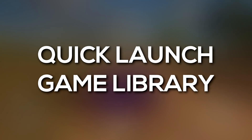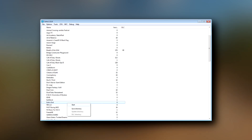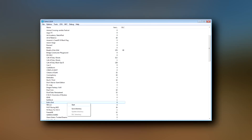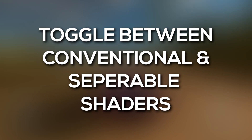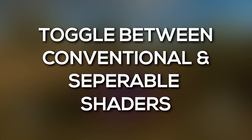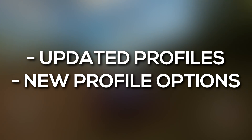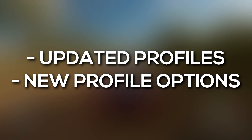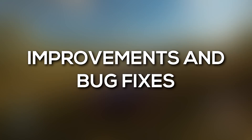The first addition is a game list where you can input your game directory for quick access and loading of your library — simply put, we have Quick Launch. That's followed by the option to toggle between conventional and separable shaders, which we'll look into more in its own video as it requires a bit more explanation. Then we have certain game profiles have been updated, such as frame skip in Breath of the Wild is no longer enabled by default. And as always, we have unspecified improvements and bug fixes.